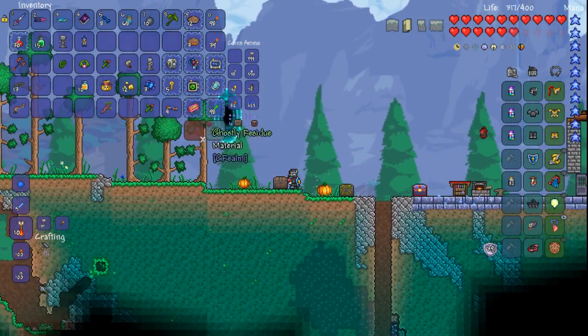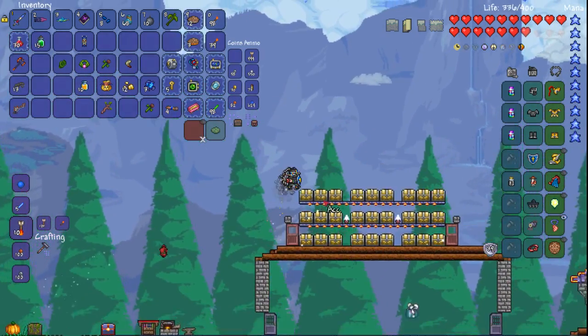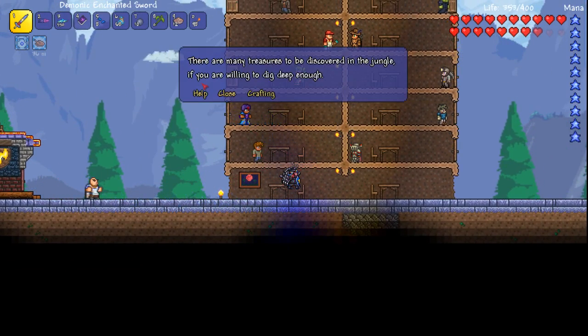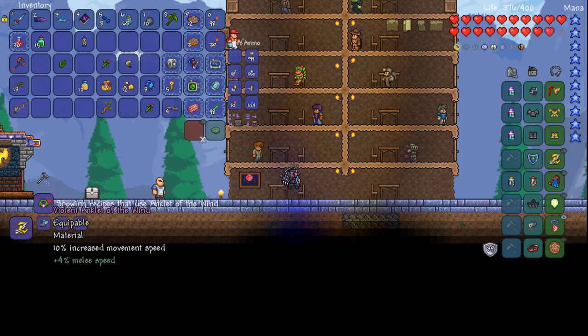Now I come over here and buy some statues and stuff. Already has copies of all those. Now let's go interrogate the guide. Hey Zach, I want help crafting. What all can you be used for? Just lightning boots — not a problem.